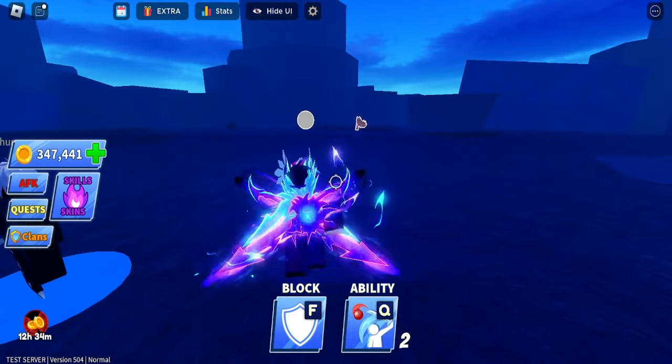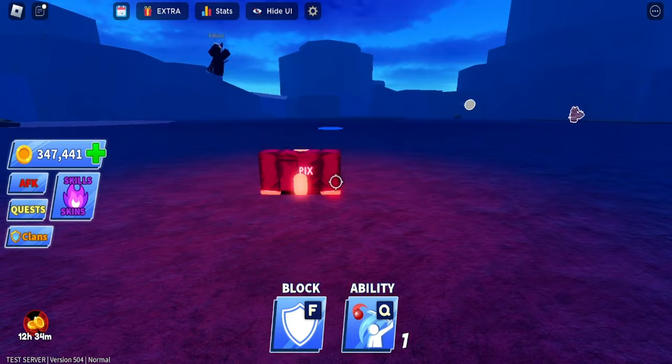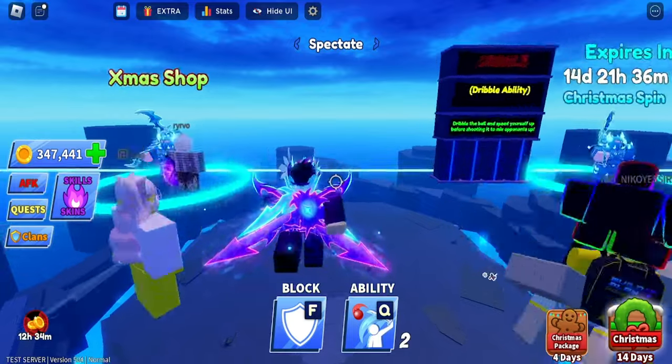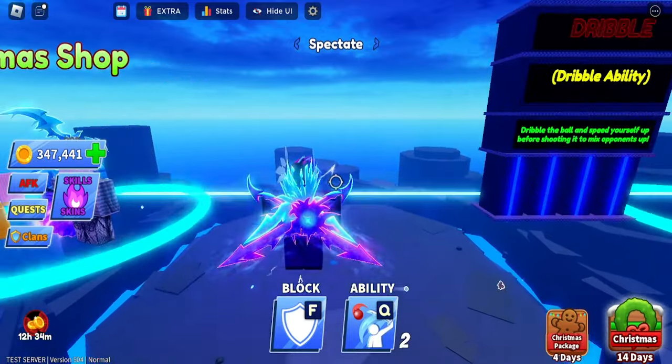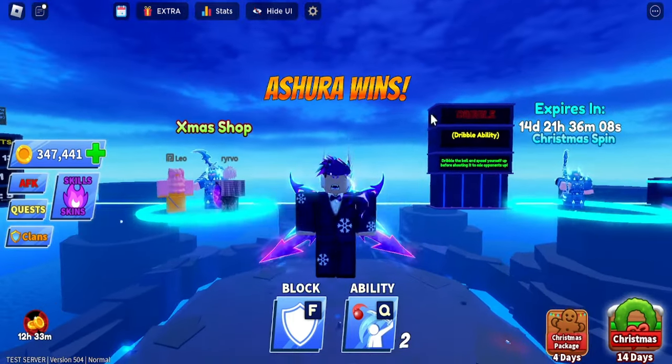Let me show you the dribble emote in action. Here we are in-game using the dribble emote — we just wait for someone to pass the ball. As you can see, it knocks the ball back. As you keep using it, it comes back to you and you can dribble it across the map to speed yourself up. You just keep hitting it to knock it back towards yourself.